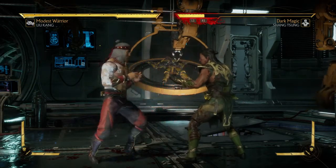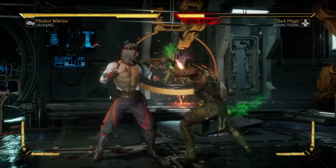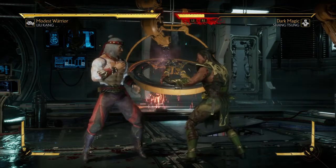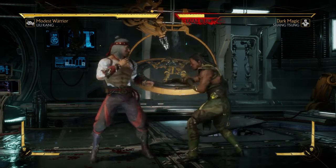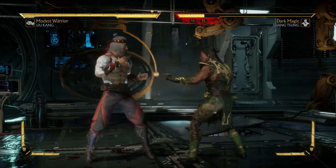Even though it gives you free advantage, you can miss. In order to pull off this brutality Flyby, you need to do 10 flying kicks during a match, whether they land or miss. You just need to perform 10 of them, and on the 10th one or anything after, you will get a brutality.